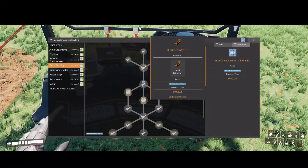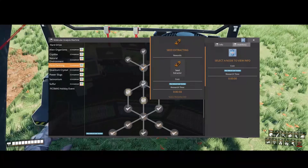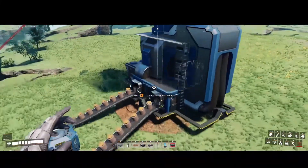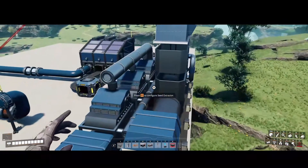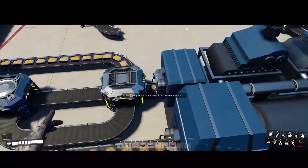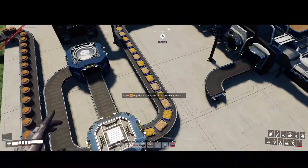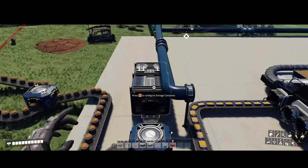Seed extractors are self-explanatory — that's how you extract seeds. First off, your modular miner will go on to your dirt node. This is what a dirt node looks like, just like any other time you're putting down a modular miner. Dirt comes out; take it to the seed extractor, and your seed extractor will spit out seeds. In this demonstration, I'm only doing corn seeds and wheat seeds. The rest of my seeds will be going off into the storage container.